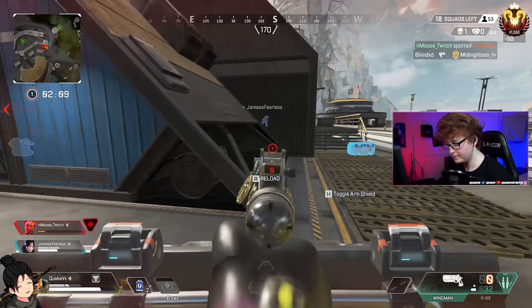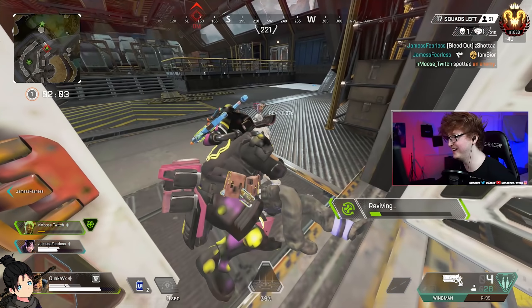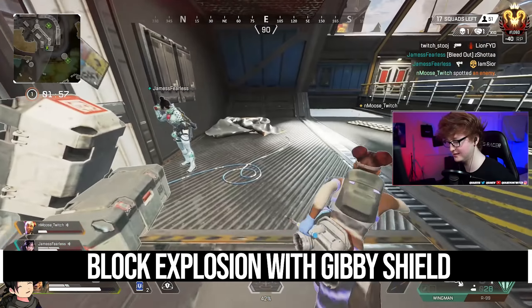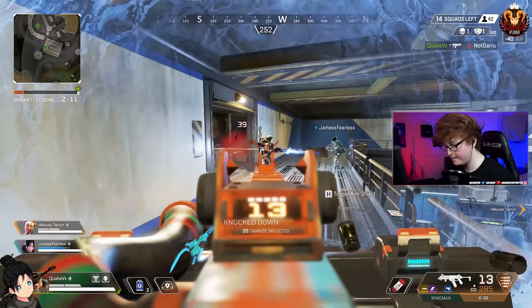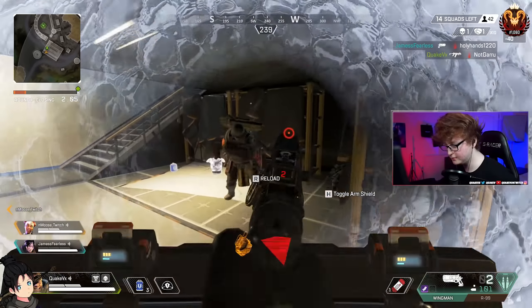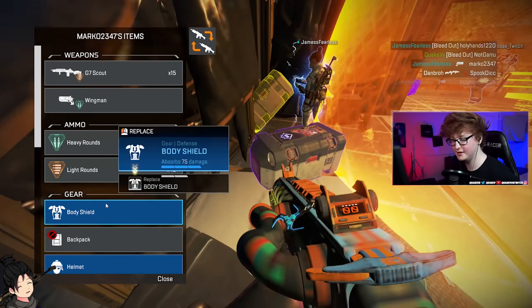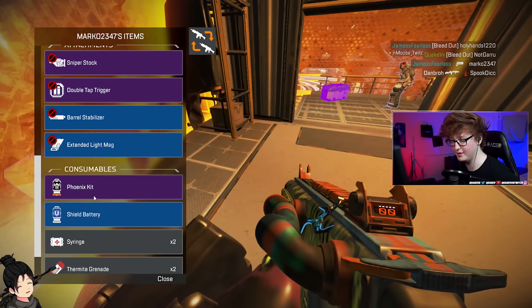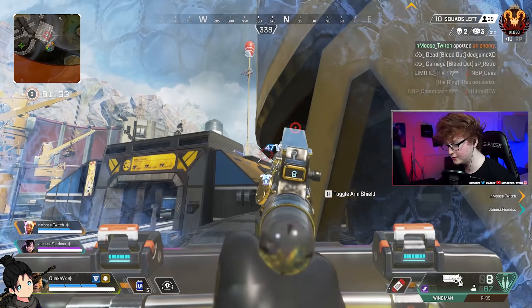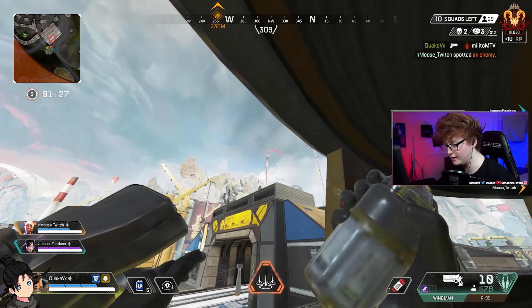The main counter is using a Gibraltar bubble. If you know they're doing the arc star strategy, throw down the Gibraltar dome and stand on the back side of it. Use the bubble as a containment zone — the person rushing in with arc stars stuck on them will enter the middle of the dome while your team stays on the outside. The arc stars blow up and you won't be affected. If they run past the bubble, step back inside it to avoid the blast.